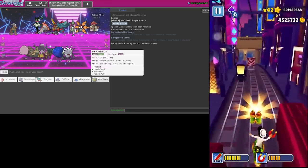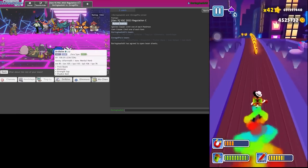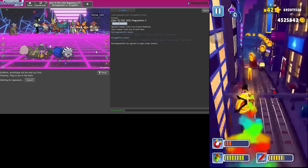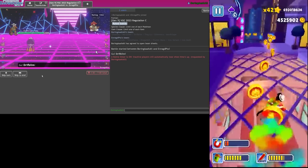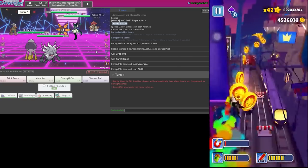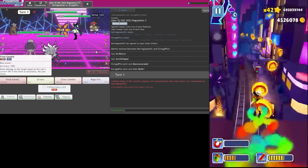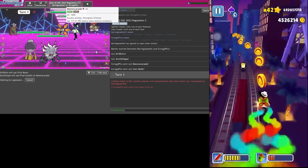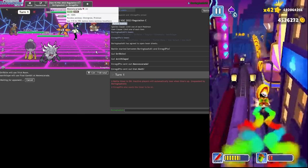They do have a Ghost type but I don't mind spamming Fissures with Ting-Lu next to me. So yeah - Driftblim, Annihilape, Chansey, Ting-Lu, let's try the timer. Should always go from Mauscarada here, since once again this thing does bypass accuracy checks.